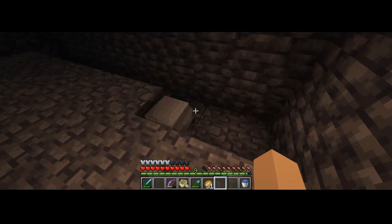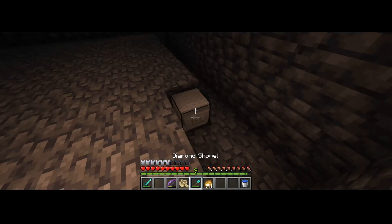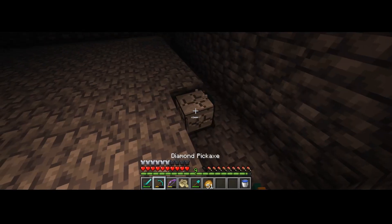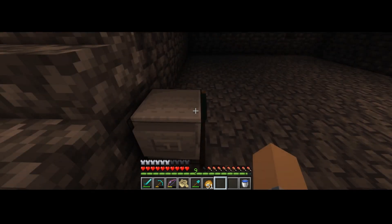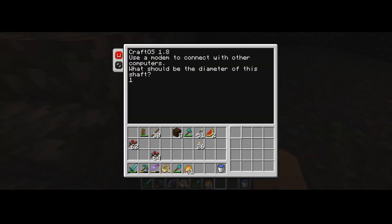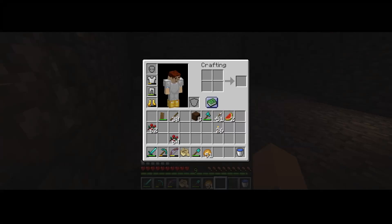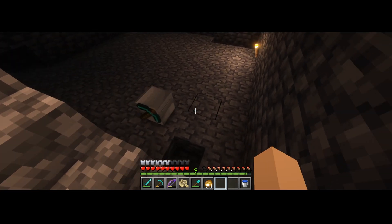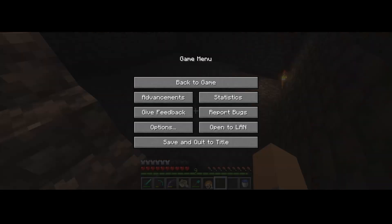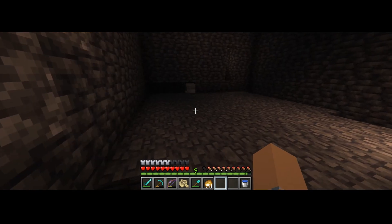I came back to check on my excavating turtle and you'll notice it's completely stopped. If I open it up, there's no program running, so I'm just going to pick it up and place it again. I've actually written my own excavate program to avoid this happening again — I've created a separate video on this and I'll include a link in the description. What I'm going to do is save the game and then return, and you'll notice the turtle is still running the excavate program.